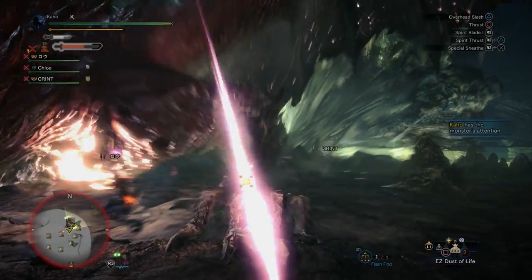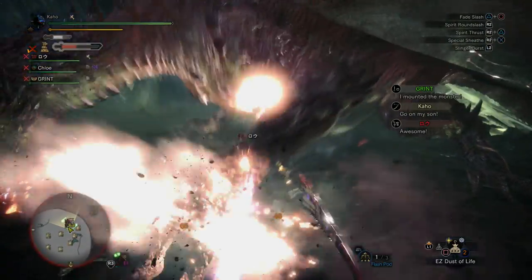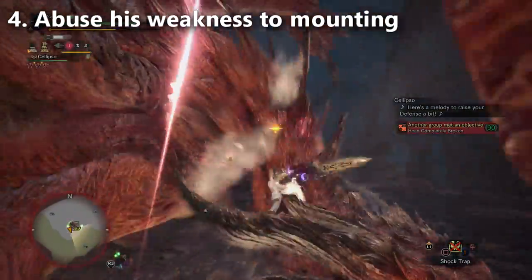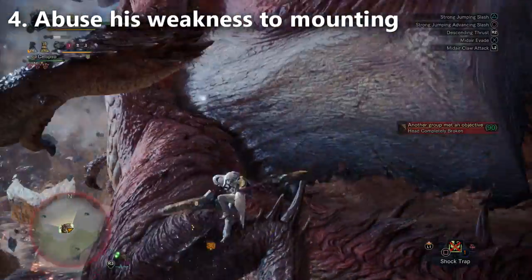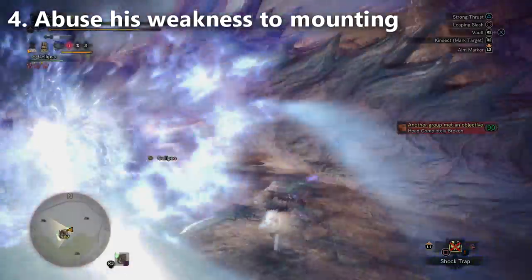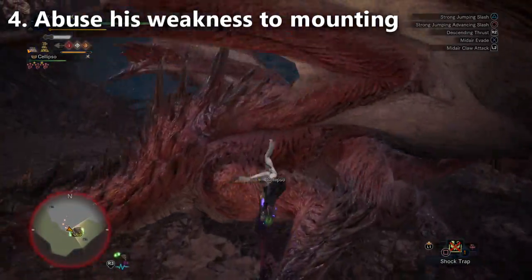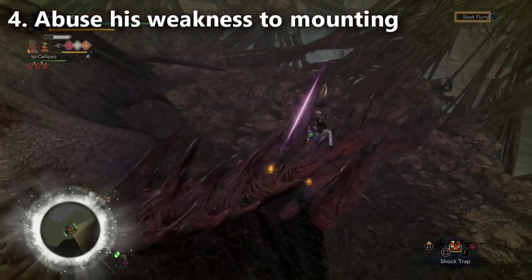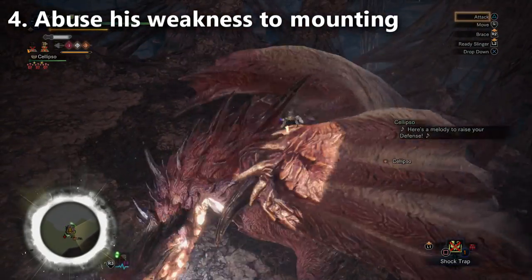For tip number four, we're going to talk about the most effective crowd control against Safajiva — and of course, that's mounting Safajiva. He mounts quite easily. I was playing with Insect Glaive one time, just spamming the strong aerial slash, and in the course of the third stage I managed to get seven mounts. Mounts are really powerful for this fight because when you mount Safajiva, you don't have the long mounting minigame — it immediately goes into the final stage and you knock him over right away.